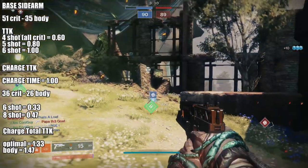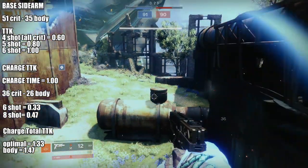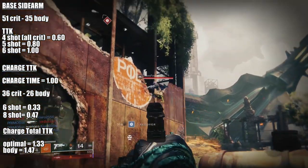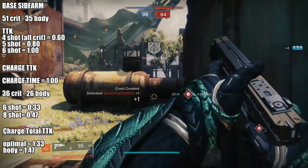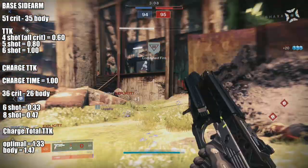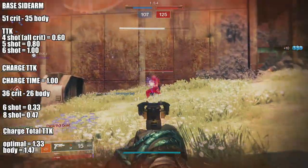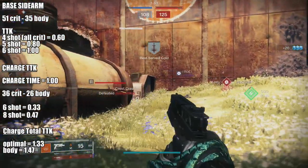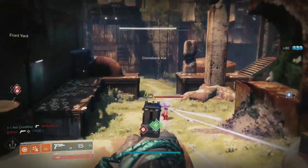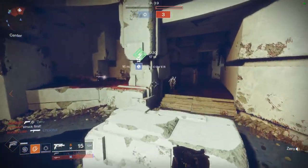Let's go back to the TTK values — 0.6, 0.8, 1 second in sidearm form. All of the sidearm TTKs are faster than the charge shot. So in an engagement, in a true 1v1, there's going to be a time for that charge shot, but you have to anticipate it. If you do pre-charge properly — maybe from the air, maybe rounding a corner — that's where that 0.33 comes in. It can happen a lot if you move well with it, landing all your criticals or even the 196 that's 4 crits and 2 body. Think of it as the exotic perk, Close the Gap: if someone's closing the gap on you in a straight line, melt them down with the charge. Its effective range is longer in charged form, so you're the one closing the gap.